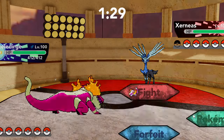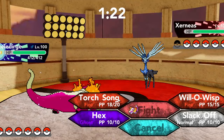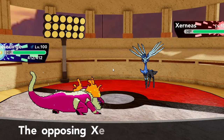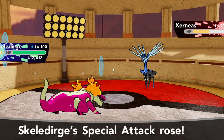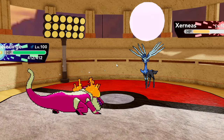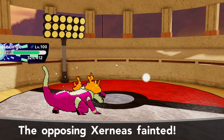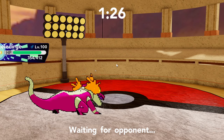Xerneas does come out and this is definitely going to be a problem. Although, I think Skeledurge actually has a great matchup here since I'm not affected by his Geomancy — he might not know that because I have Unaware. I was looking at my team and realized this is the check for Xerneas. He basically gave me that free opportunity and this is going to hit like a truck. He goes for the Moonblast and that's not going to do anything because it's resisted. The Unaware ability really just goes the distance, especially against a Pokemon like Xerneas. This is a great Xerneas answer.